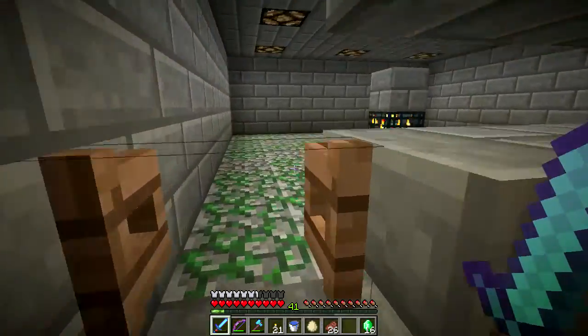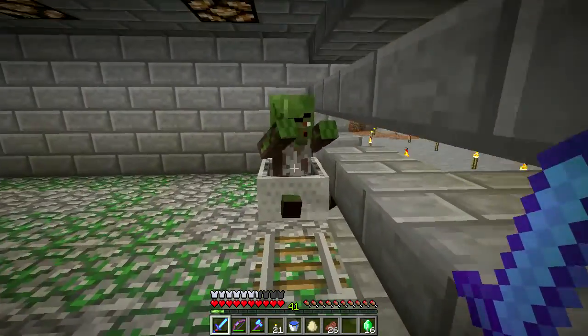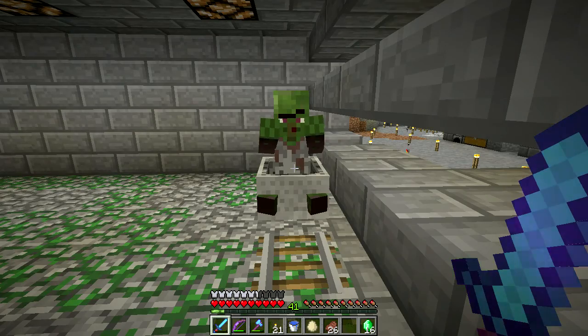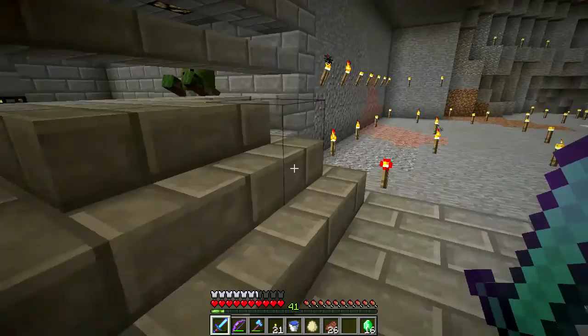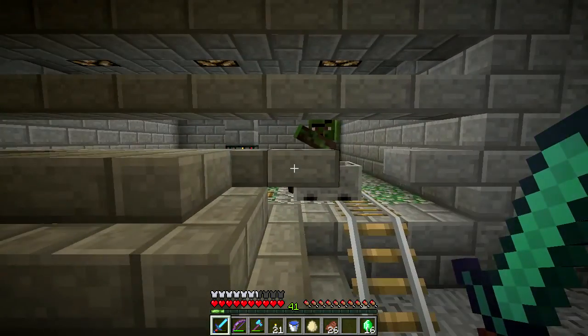If a mob is holding something or has a name tag — basically if they have an NBT data tag of some sort — they will not despawn.